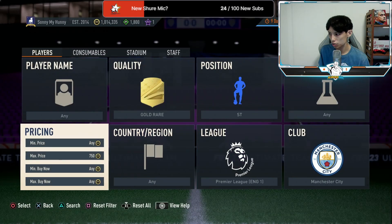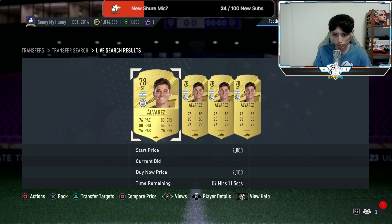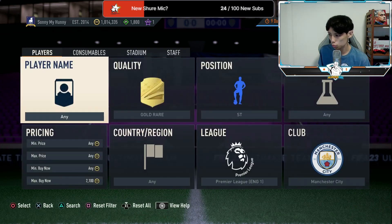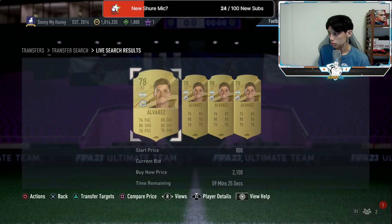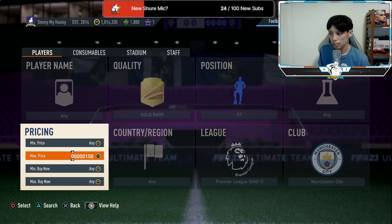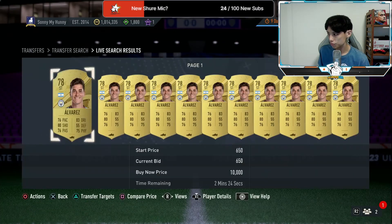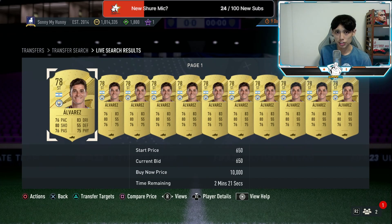Specifically for Haaland or Alvarez, they're going for about 2.1k to 2.2k right now and will insta-sell at 2.1k. Try to get them on bid for about 1k, then list them at 2.1k — that's easy money.